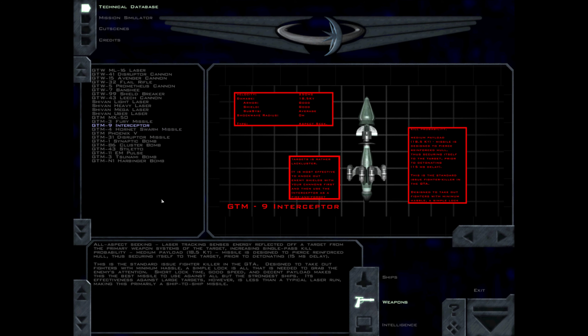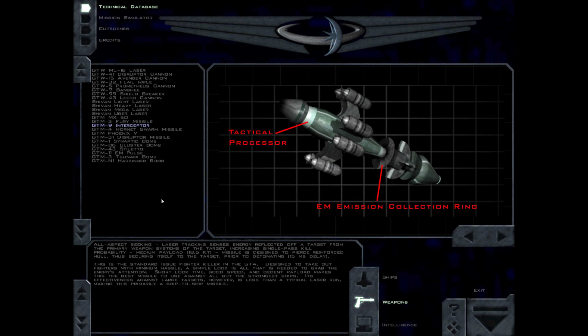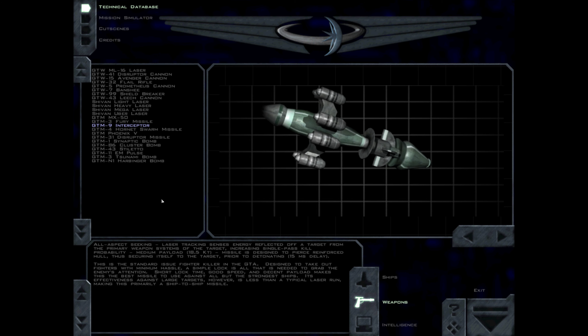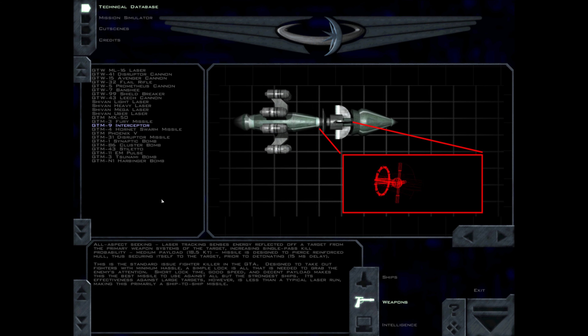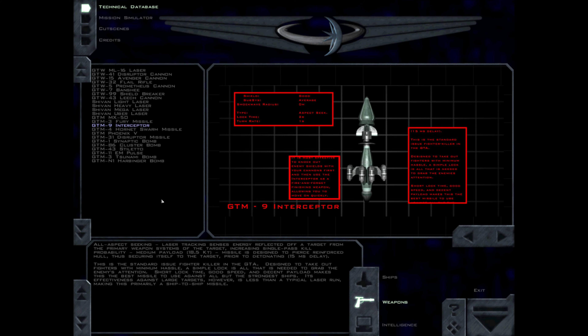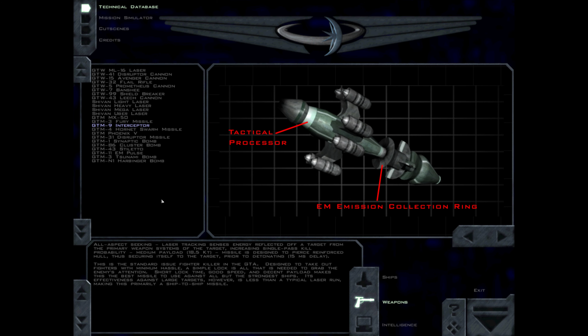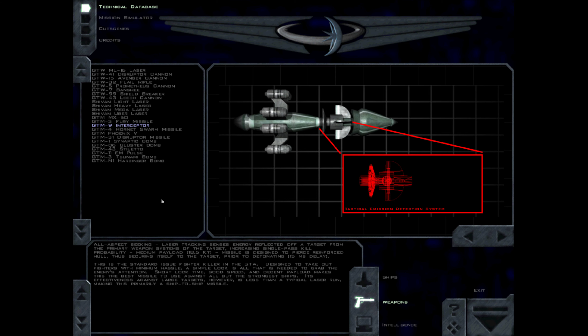The Interceptor is an all-aspect-seeking missile with laser tracking that senses energy reflected off a target from its primary weapon systems, increasing single-pass kill probability. It has a medium payload of 18.5 kt and is designed to pierce reinforced hull, securing itself to the target prior to detonating with a 15-millisecond delay. This is the standard issue fighter killer in the GDA. Designed to take out fighters with minimum hassle, a simple lock is all that is needed. Short lock time, good speed, and decent payload makes this the best missile to use against all but the strongest ships. Its effectiveness against large targets, however, is less than a typical laser run, making this primarily a ship-to-ship missile.